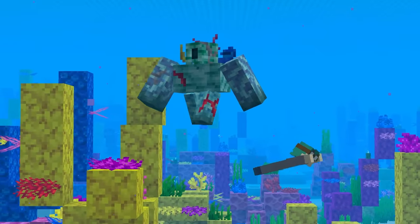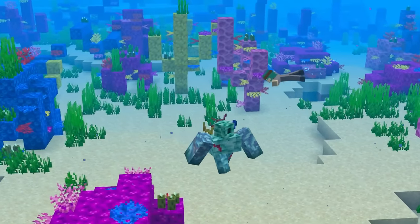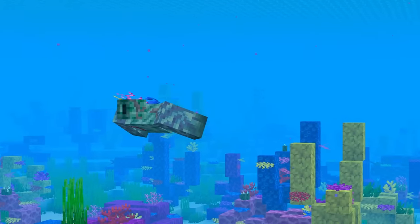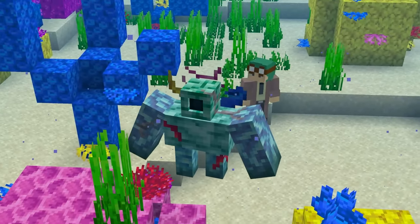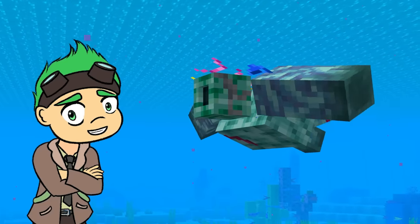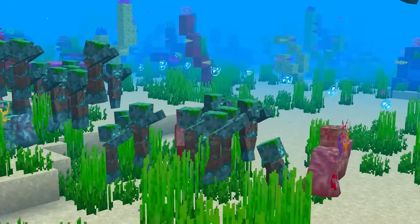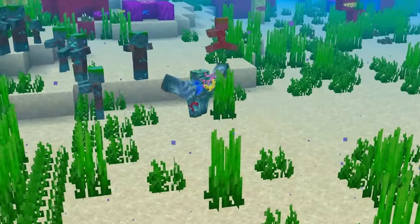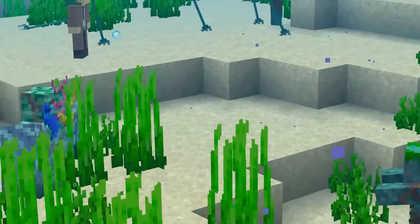Once turned, these dwellers will have the coral golem to protect them. This formidable golem of the depths has a strong sense of duty. Created like other golems but using prismarine, this neutral entity patiently awaits its purpose — to defeat any drowned it sees. And it doesn't mess around, as it gains increased speed in the water when it detects one.